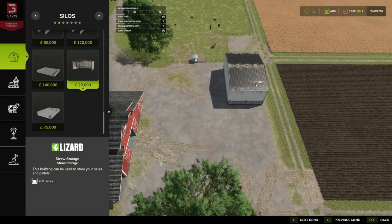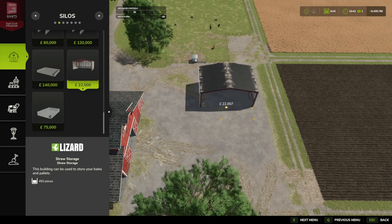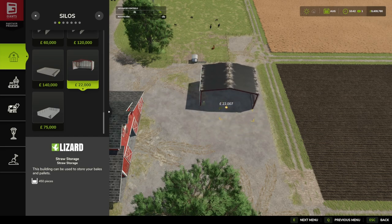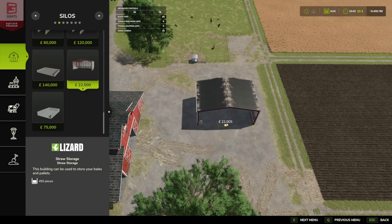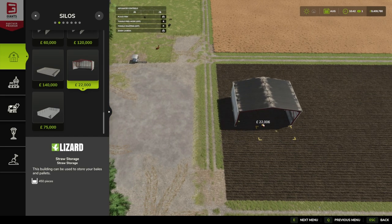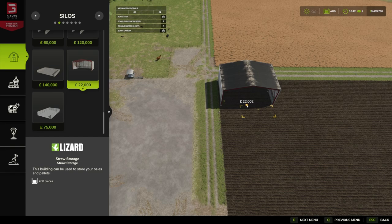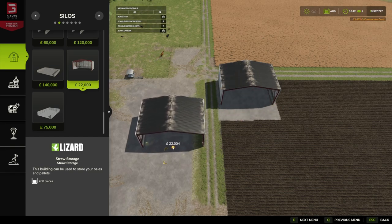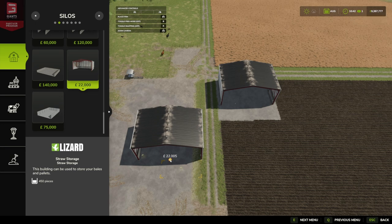Its price is 22,000, and as we can see it is fully rotational, which is really nice. It has an upkeep cost of 32 pounds, euros, or dollars. I'm going to pop this on the corner of our field — down here. Looks nice. I do like the look of this shed from the pictures on Mod Hub.